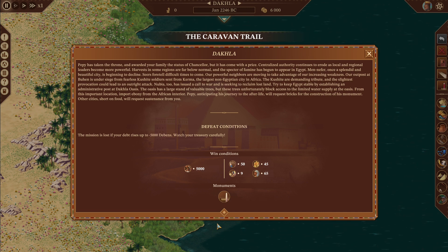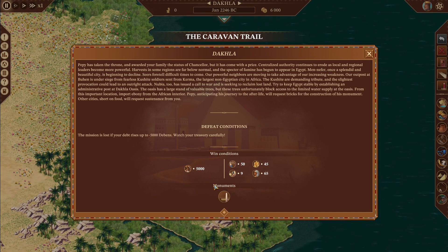Try to keep Egypt stable by establishing an administrative post at Dakhla Oasis. The Oasis has a large stand of valuable trees, but these trees unfortunately block access to the limited water supply. From this important location, import ebony from the African interior. Pepe, anticipating his journey to the afterlife, will request bricks for the construction of his monument. Other cities, short on food, will request sustenance from you.